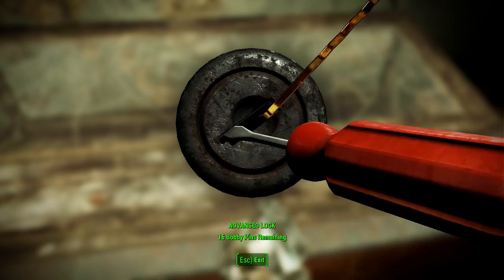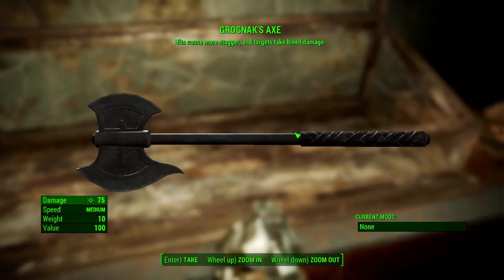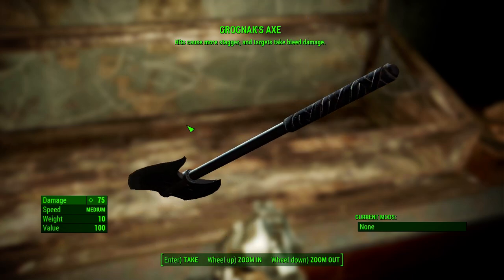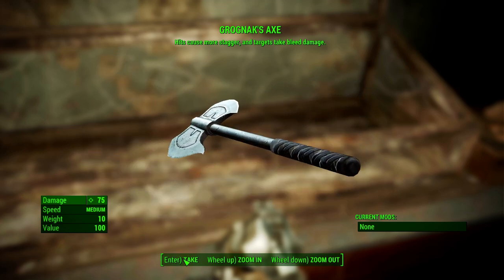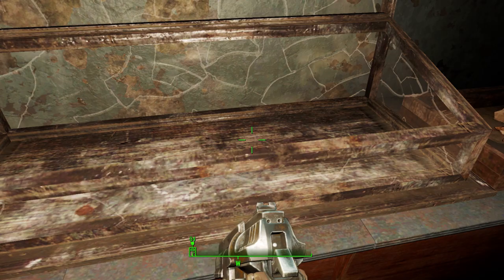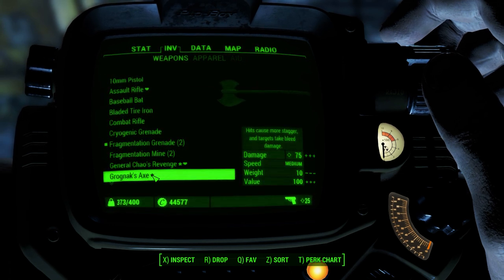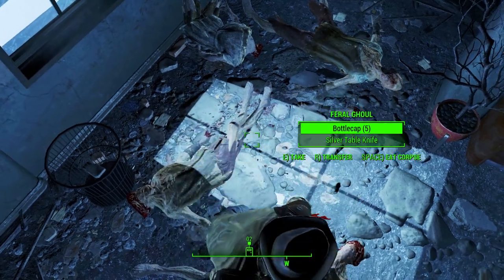Once you have that, come here and attempt the unlock. It is a legendary weapon — hits cause more stagger and targets take bleed damage. So if you have a melee-oriented character this is the perfect weapon for you. Let's go ahead and check it out in third-person mode and see how powerful this baby is — let's lop off some limbs.